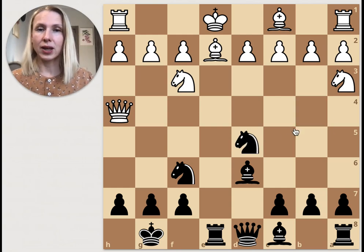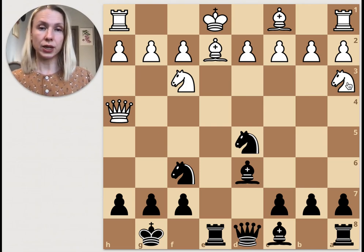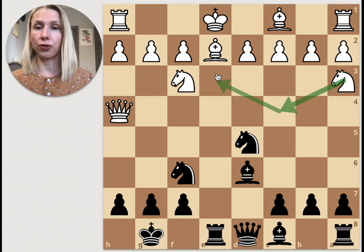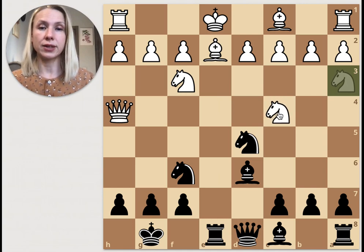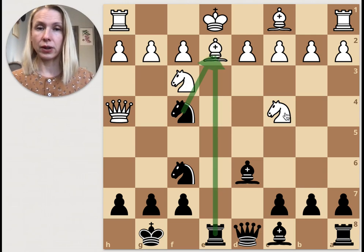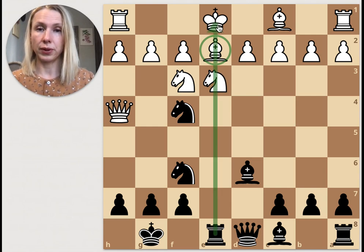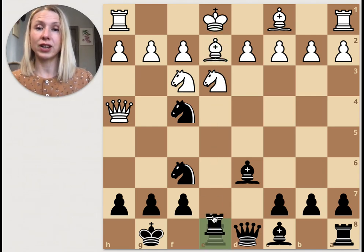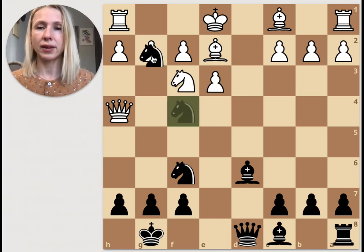Black takes back the central pawn for which white has been suffering. White is still in trouble and needs to break the pin on the bishop. The only way seems to be knight from c4 to e3 to break the pin. White follows this plan with knight c4 and f4 to attack the pinned bishop.